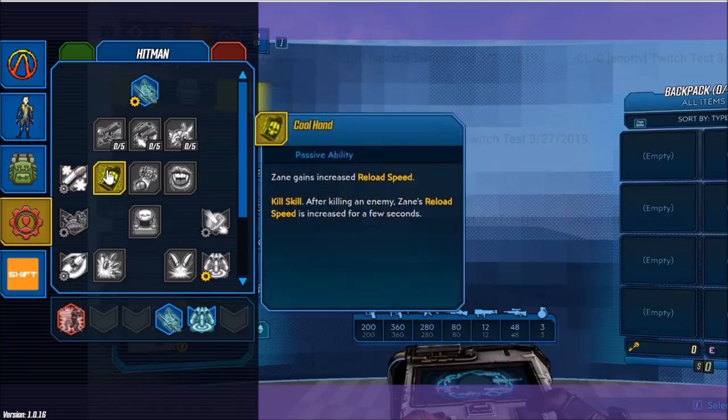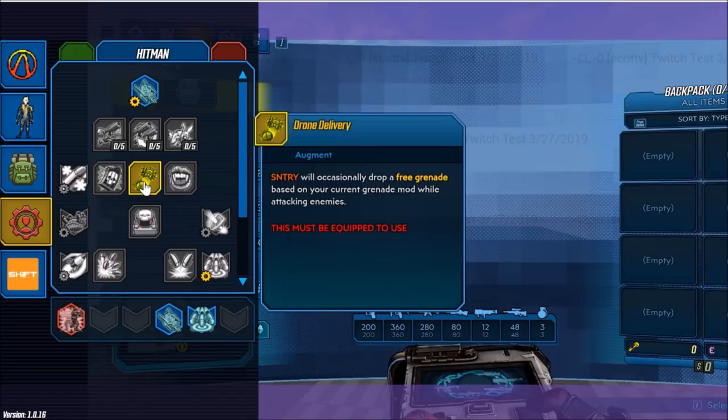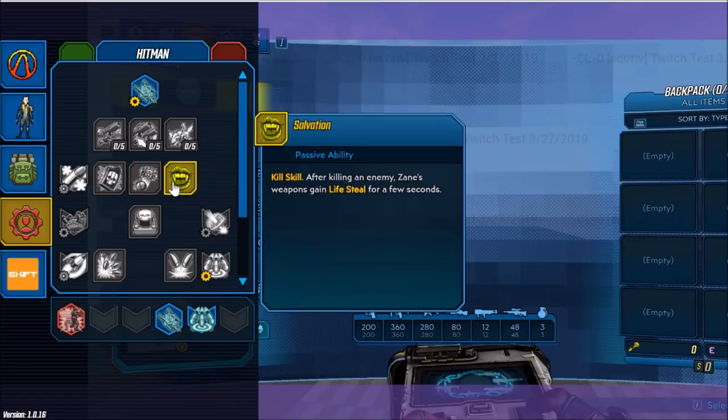On to the next skill, we have Cool Hand — Zane gains increased reload speed, and after killing an enemy, Zane's reload speed is increased for a few seconds. Up next is Drone Delivery — the SNTNL will occasionally drop a free grenade based on your current grenade mod while attacking enemies. Next up is Salvation — after killing an enemy, Zane's weapons gain lifesteal for a few seconds.